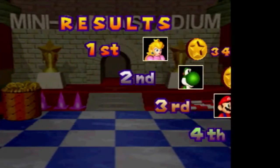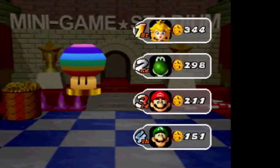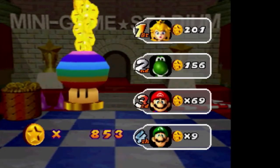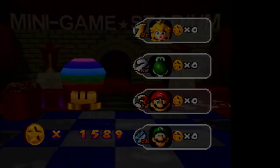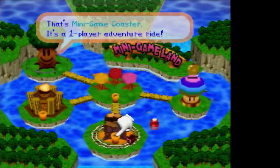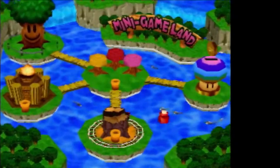As with Mario Party 1, this is the best way to grind coins in this game: load up Minigame Stadium with four computer players, run through it, and then on the last turn take control of all of them so you get all of the coins. Now let's check out Minigame Coaster — the one-player mode.